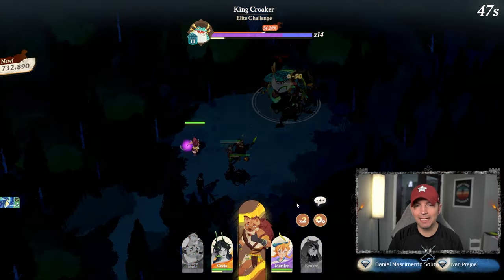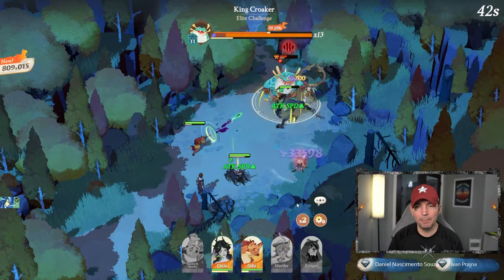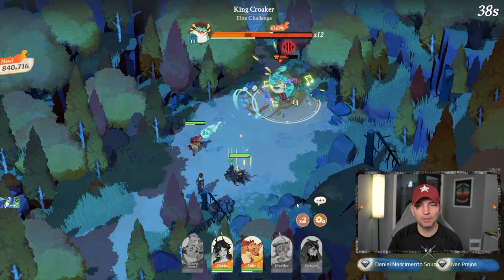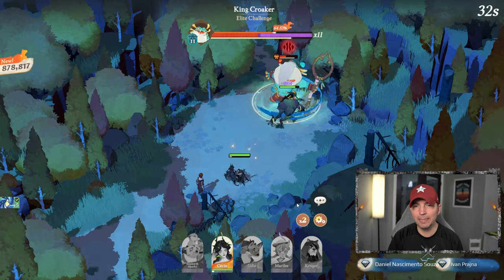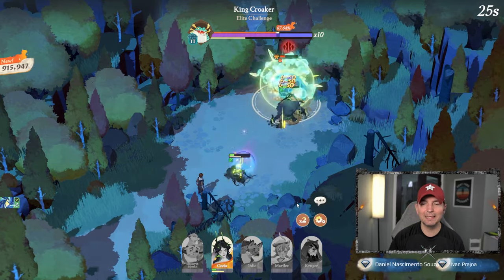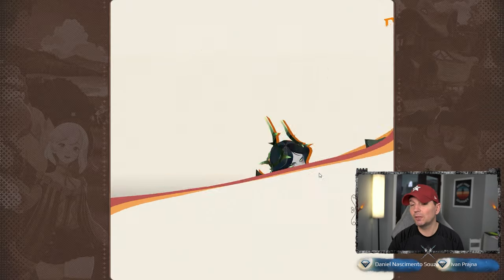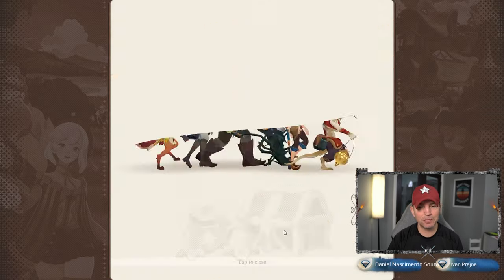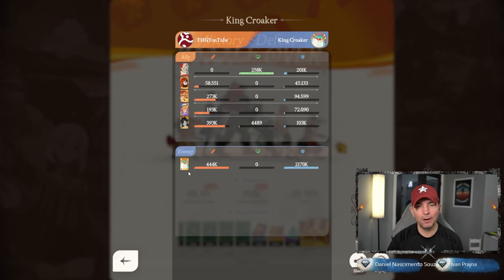Smoky takes the insta kill — this is where Thorin and Rainier would really come in. We're doing pretty well, hitting 63-64 percent damage. There's the insta kill again — we had 23 seconds left with room for improvement. Looking at the loot: 393 from Kruger, which we know isn't going to be a lot of damage, and Merrily at 193.